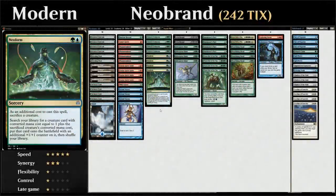Hello and welcome to another Modern gameplay video. Today we're taking a look at the Neoform Allosaurus Rider combo deck featuring four copies of Neoform from War of the Spark, a two-mana sorcery that says as an additional cost to cast this spell, sacrifice a creature, and then we get to search our library for a creature card with converted mana cost equal to one plus the sacrificed creature's converted mana cost, and it also comes with a +1/+1 counter on it.